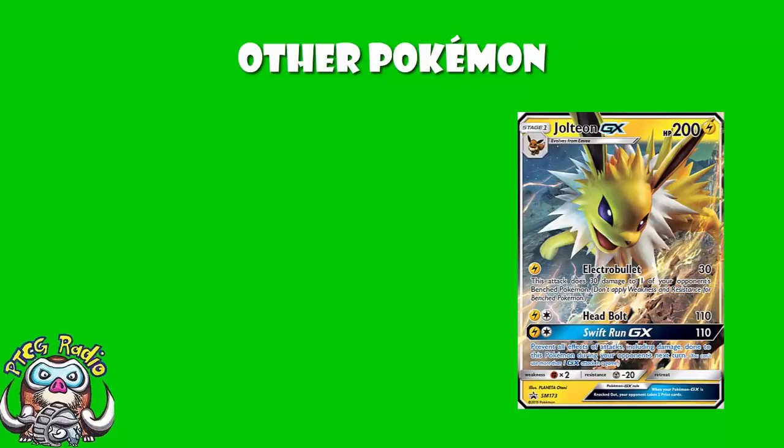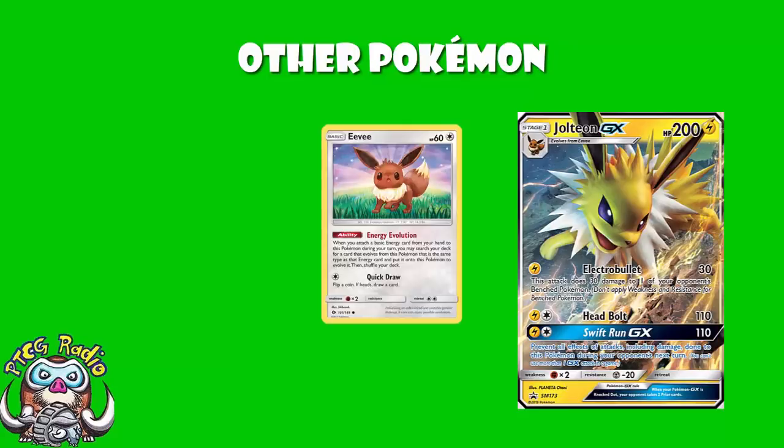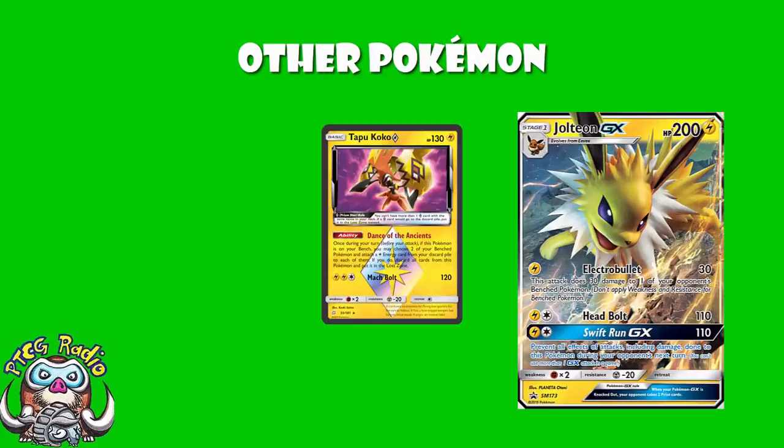Shout out to the Eevee here — you attach a Lightning Energy, evolve up into Jolteon, and you can use Electro Bullet turn 1 going second. That's pretty sweet. And of course we see Tapu Koko here. Tapu Koko is one of those cards I like to refer to as Nuts Good. The ability — when it's on the bench, you can pop it in the Lost Zone, which means it's not even taking up a bench space, and attach one Lightning Energy to each of two benched Pokémon. Every Jolteon that you use this on — i.e. both of them — becomes a single-energy attacker. Tapu Koko means you just attach one Lightning Energy and you're doing 110. That is the kind of speed and consistency in the early game which cannot be matched by a non-Lightning deck.